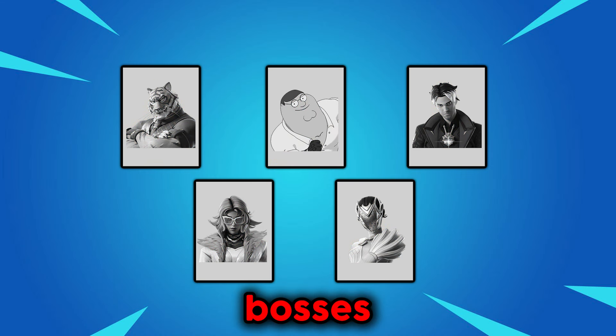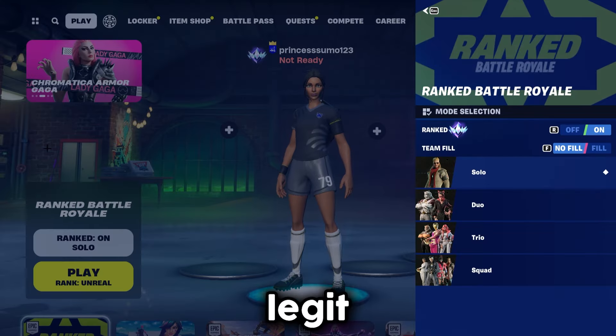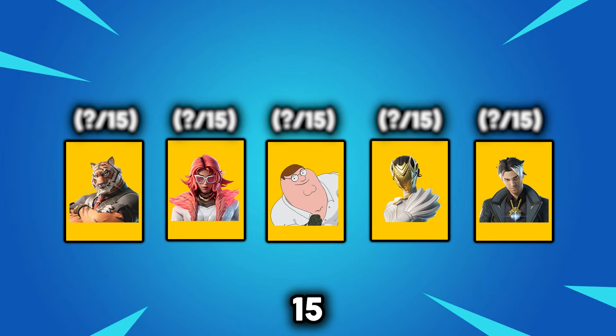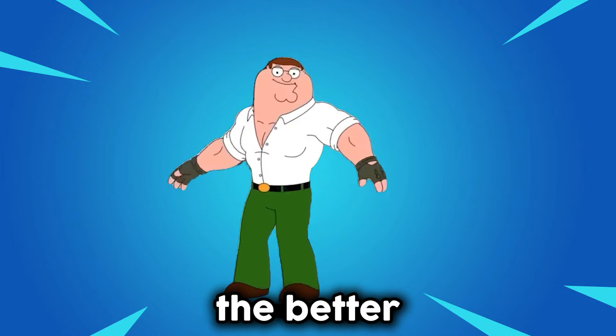I'm going to be killing all 5 bosses from chapter 5 and ranking them from best to worst to find which is the best spot to land at. To make this ranking more legit, I'm going to be doing this all in Unreal Ranked. I'll score them each out of 15 points based on their location, the weapon they drop, and the difficulty of killing them. The higher the score, the better the boss.